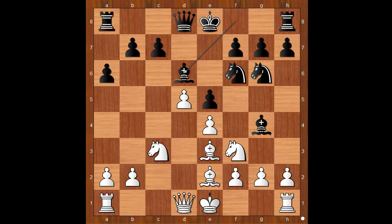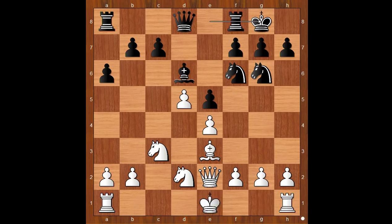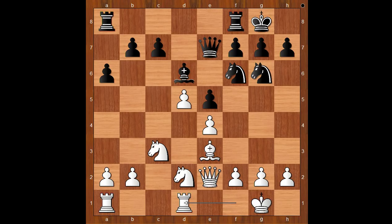Bishop to e2, Bishop to d6. White to move — perhaps castling comes to mind, but Vishy Anand played Knight to d2, with the idea to exchange his bad Bishop. Bishop takes on e2, Queen takes on e2, and both players castled kingside. Queen to e7, developing the Queen and connecting rooks. Rook from f to d1, placing the rook on the file which will open, because black may challenge white's center with c6. Rook from a to c8.